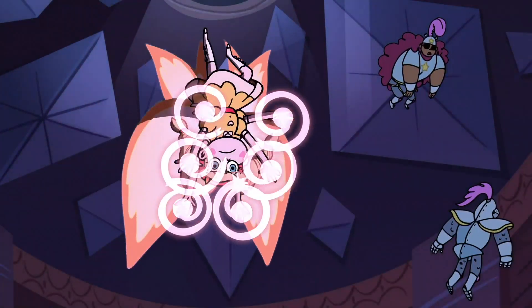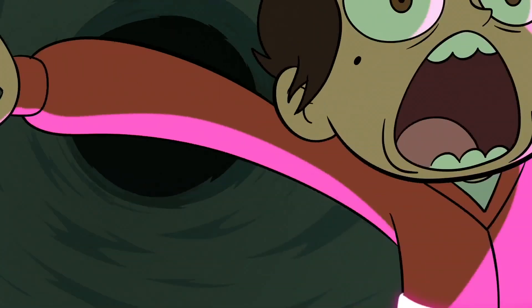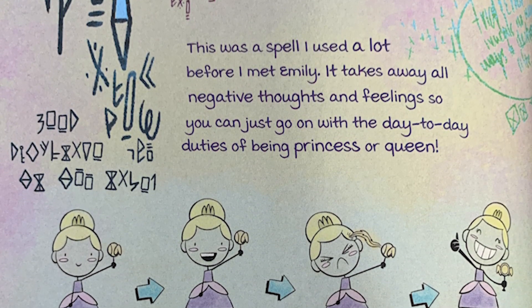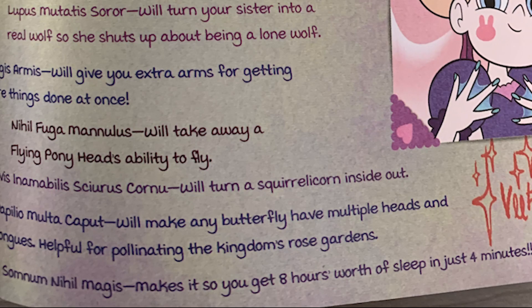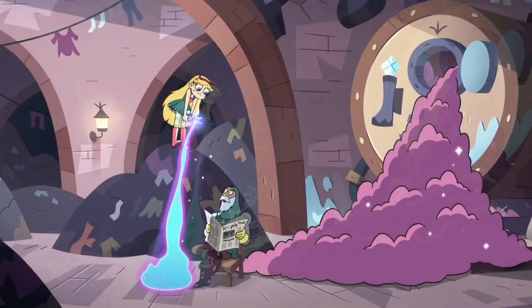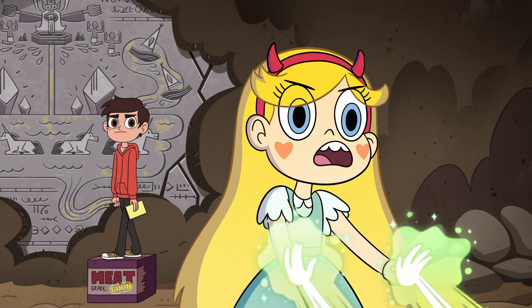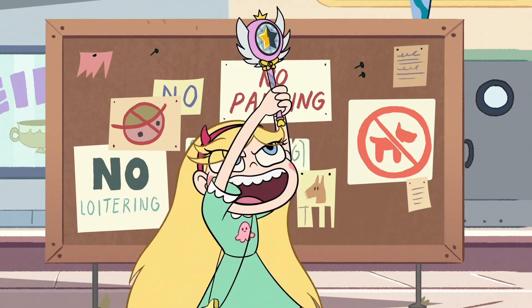There's Raspberry Ribbon Lasso, created by Skywind Butterfly and used by Star in the episode Wand to Wand, which creates a ribbon of light that can latch onto other objects. Rigus Solum Lacrime, created by Crescenta Butterfly, removes feelings of loneliness from the user. Somnum Nail Magus allows the user to get 8 hours of sleep in 4 minutes — Crescenta, I need it. There's Sparkle Slussy Juice Blast, which fires a blast of slussy juice to propel the user into the air. Sparkling Landfill Garbage Geyser assumably creates a geyser of garbage.